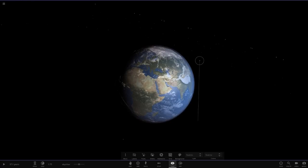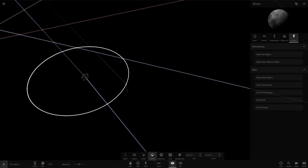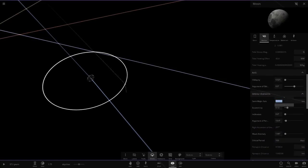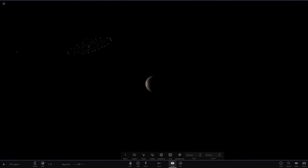Next up is Earth. Let's have a look here - oh, Earth looks cool with the rings! Where's the Moon? Maybe I put the Moon too far away. Let's check the orbit quick - maybe we have to do it a little closer. It looks about right from the Moon's perspective, I'd say.